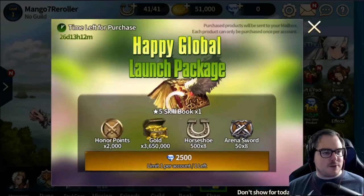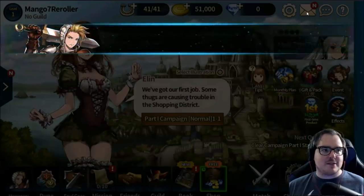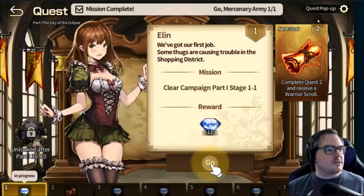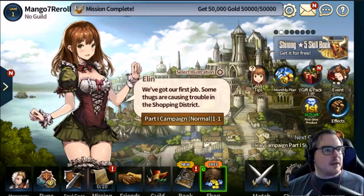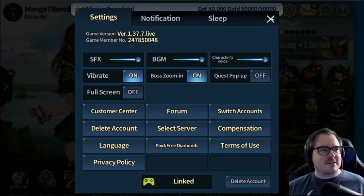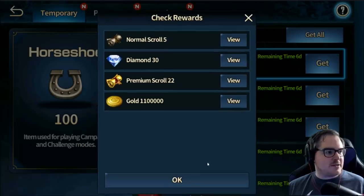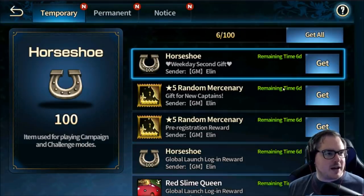There are two ways to do this — the first one is the easiest. I'm just spamming click as fast as I can to get into the mailbox. The first thing you want to do is go to Settings and turn off the quest pop-up — that is the most annoying thing. Turn that off right away, then go into your mail and hit 'Get All.'